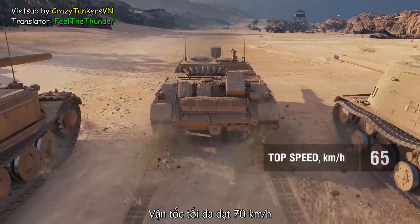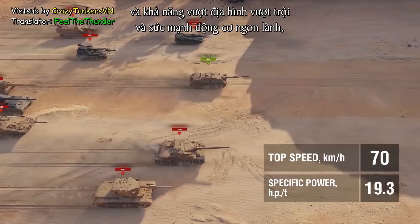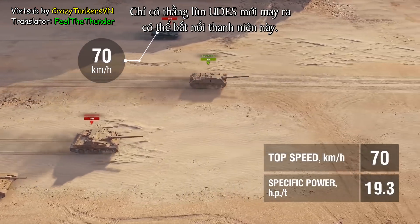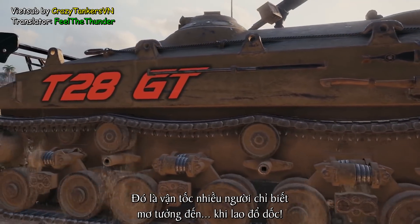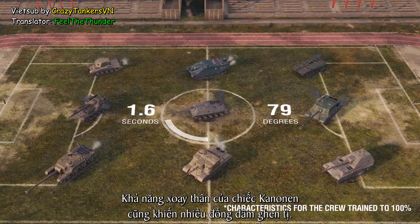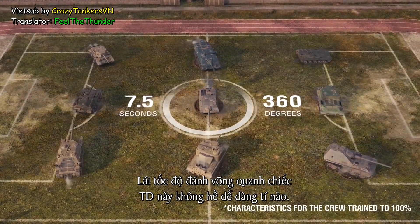A maximum speed of 70 kilometers per hour, combined with excellent off-road performance and high specific power, put this German into the top of its class at Tier VIII. Only the Swedish UDES can possibly give it a run for its money in a race. The Kanonen's hull traverse is also the envy of many of its classmates. Running circles around this TD isn't easy.